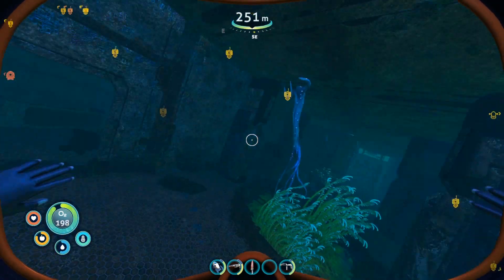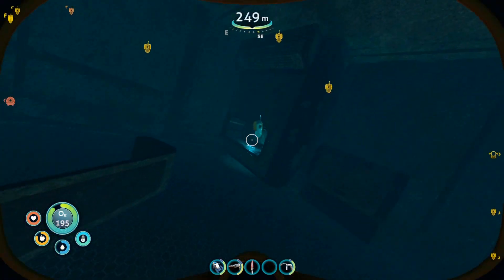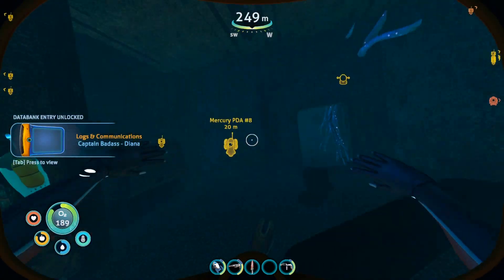Turn to the left and you'll see the first door you need to go in. Go through this door and there will be your next PDA here on one of the bunks: Captain Badass by Diana.